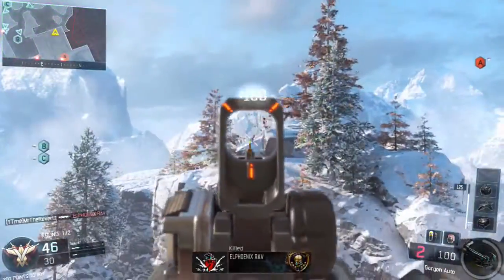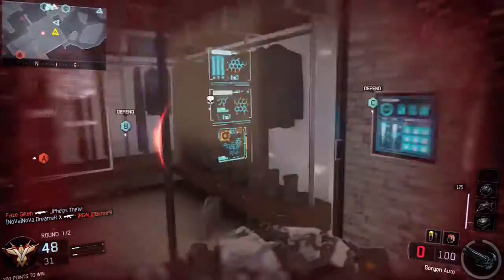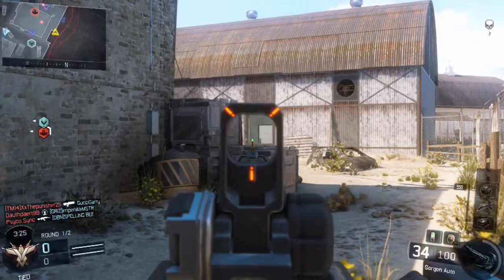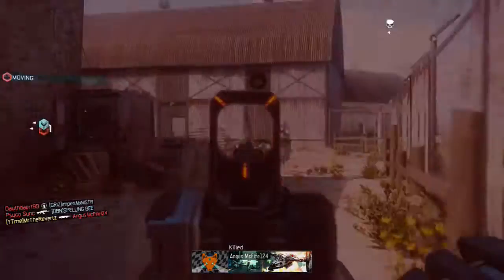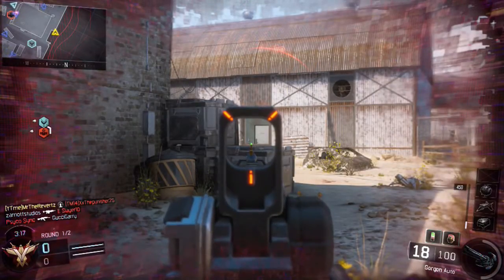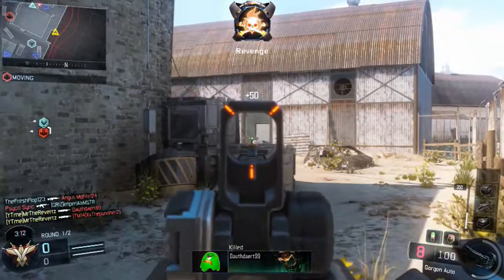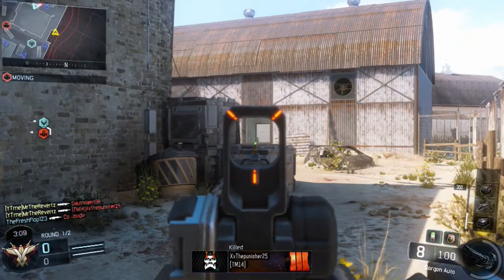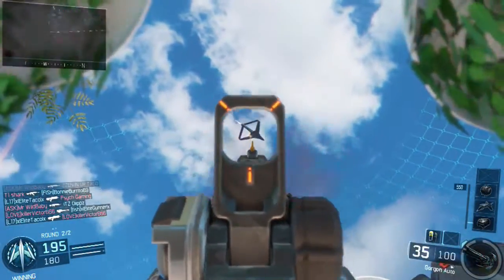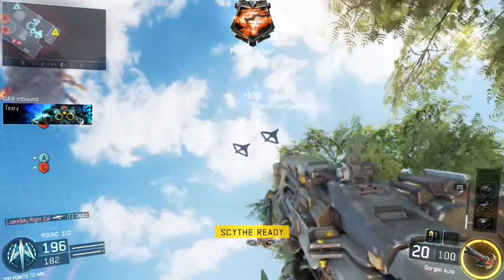If you guys know a weapon like that, let me know in the comments. Now the real question is: why do people hate this gun? The answer is quite simple — the Gorgon is a very good weapon for campers or defensive players. In the gameplay here, you're going to see me holding down the right side of Fringe, sitting in a corner letting the enemy team come to me, and literally outgunning every single one of them. It's also a very good weapon for taking down killstreaks, especially the UAV — here you're going to see me destroy one within a few seconds, 7 bullets to be exact.